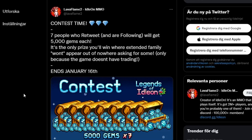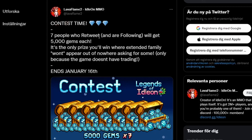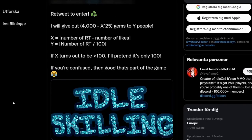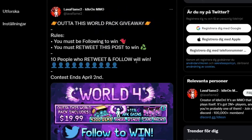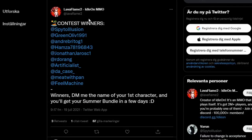There are a few out-of-game sources to get gems. Lavaflame has a Twitter account where they sometimes run contests — usually pretty simple, just retweet and follow. One contest had seven people win 5000 gems each. There have also been giveaways for bundles and packs. I actually won one of these packs — that's why I have the wings on my main character — and I won because I got lucky, not because I have a YouTube channel.